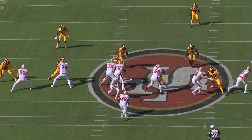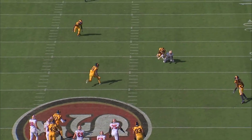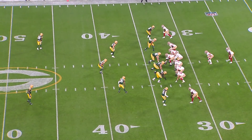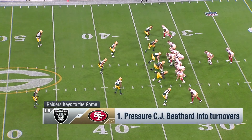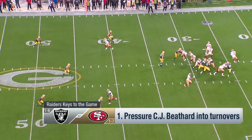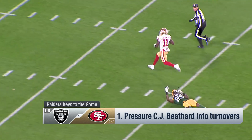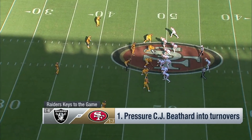Number one: pressure the young quarterback C.J. Beathard. He is number two in the league in turnovers. You pressure him from the inside — this guy's got some ability, but he doesn't have a chance many times because he's being pressured. Now they do have some weapons: wide receiver Marquise Goodwin. This guy is a world-class sprinter. The first 20 yards he's fast; the second 20 he's deceptive and blows by defenders. Play deep and start running when he starts running.